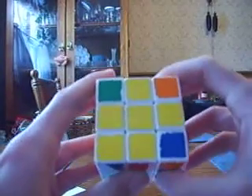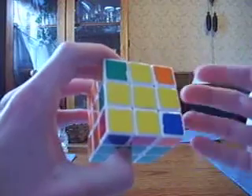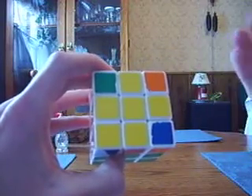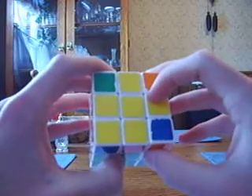Alright, this step is so insanely stupid I don't even know why I'm making a separate video. But the object is to do what the cube already did for us. In this situation we'd be lucky and skip the step where you're building a cross on the top layer.